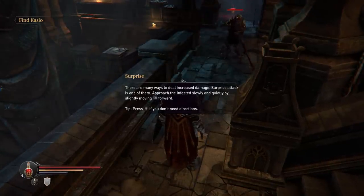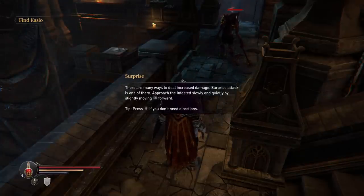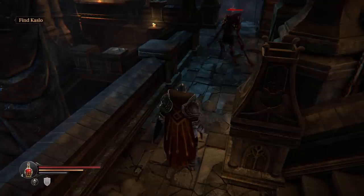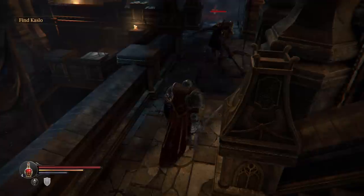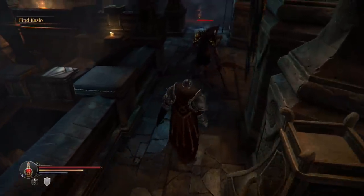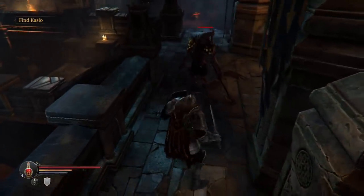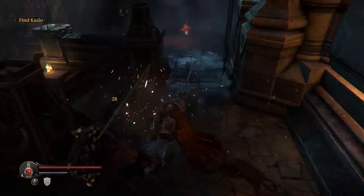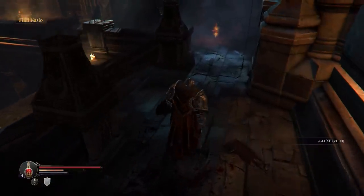I can do increased damage with a surprise attack. I don't know what that B button means — it says press B with no directions. I'm pressing B and it does nothing, absolutely nothing. Unless I'm supposed to walk. We have to walk slowly in this game. Oh, did that do a surprise attack? I did not enjoy that surprise attack — that is a bit risky.